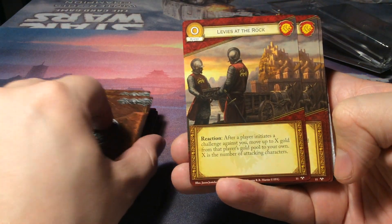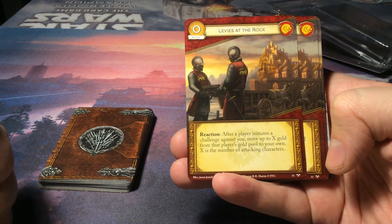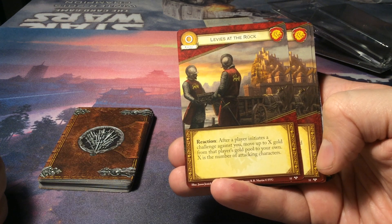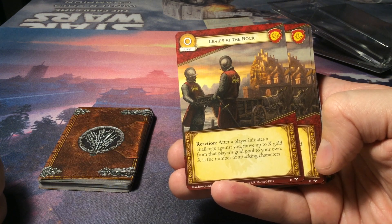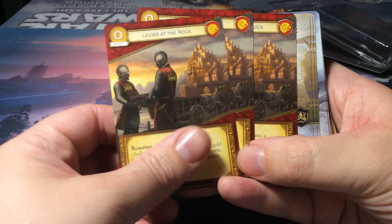Then we have Lannies at the Rock — for zero gold, an event, also House Lannister. As a reaction after a player initiates a challenge against you, move up to X gold from that player's gold pool to your own. X is the number of attacking characters.